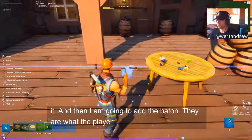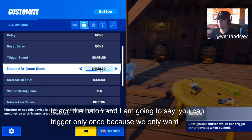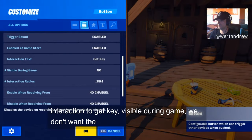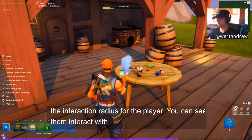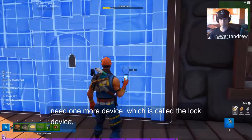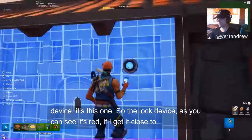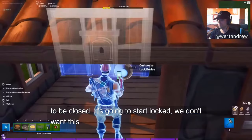Buttons are what players can interact with. I'll add the button and set it to trigger only once, because we only want the player to get the key once. I'll set the interaction text to 'Get Key' and set visible during game to off — we just want to create a little interaction radius for the player, not show the actual button. Then we need one more device called the Lock Device. The Lock Device goes into every single door in Fortnite — when placed close to the door it turns blue.